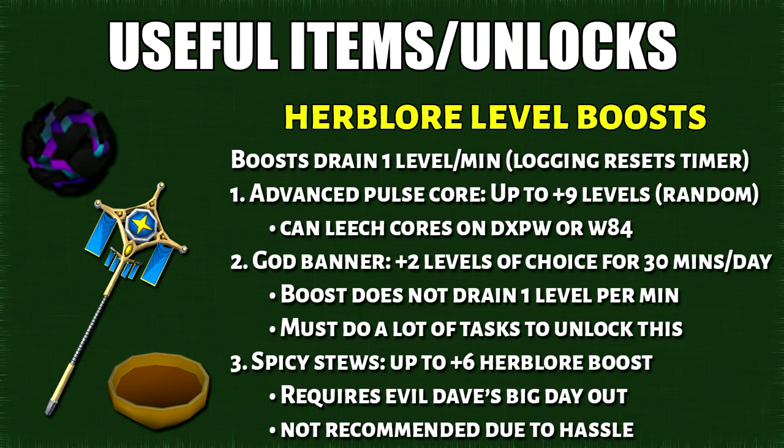Here are the things that boost your Herblore level. Skill level boosts will drain 1 level after 1 minute, so this is not ideal for the long term. However, if you log in and log out, this resets the timer. For pulse cores, you can just leech them on double XP weekend or pretty much any place that places a lot of portables — people will pop them very often. The level boost for the god banner is consistent all the way and helped my Iron Man a lot, so I do suggest you unlock this.